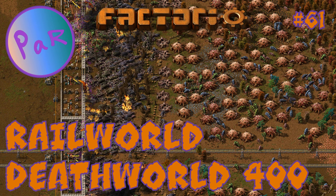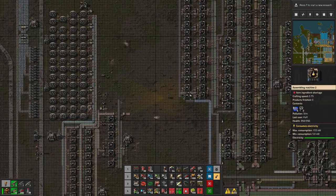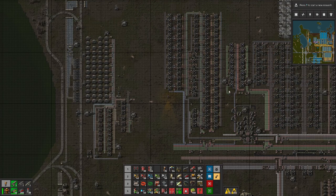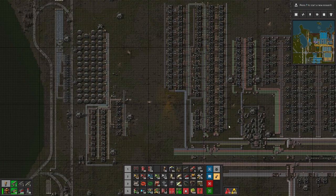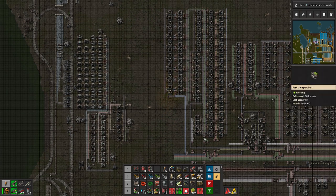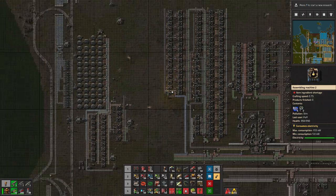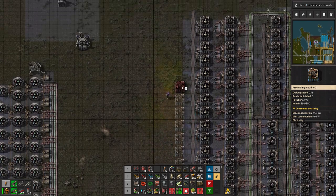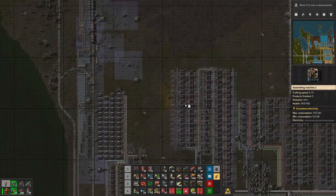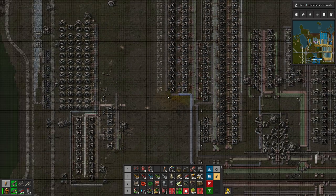Hello everyone and welcome to Factoria. I'm Par and I'm gonna be playing my Death Vault game today. So in the previous episode we built this science block. We built how much we needed for blue science, and we built almost everything that we need for yellow science. One thing that's missing right now is the loading structures — we don't have them, we are not giving them here.